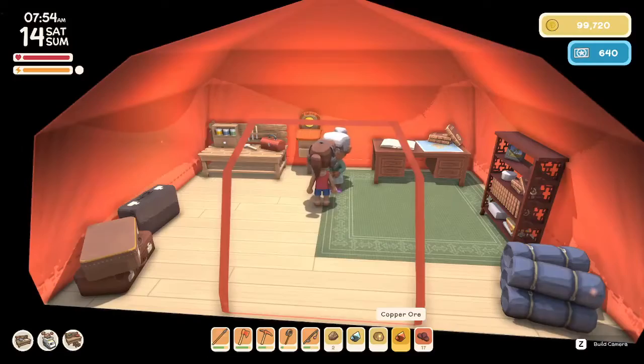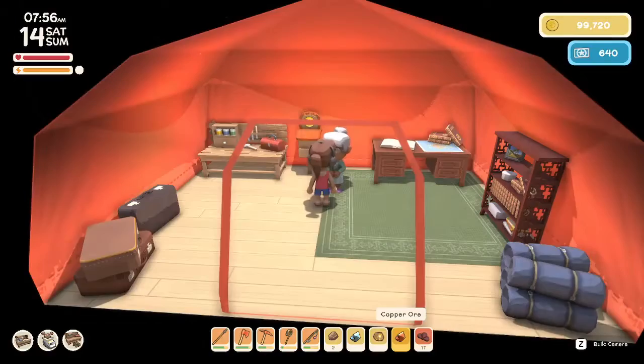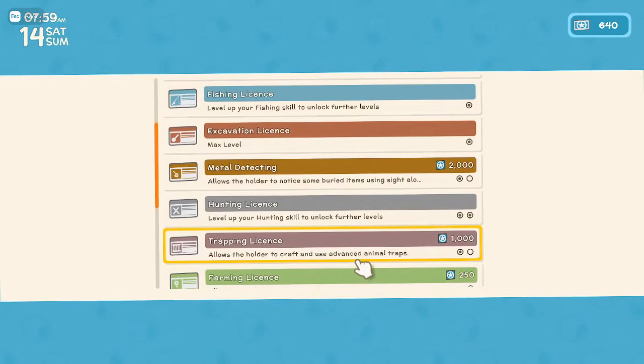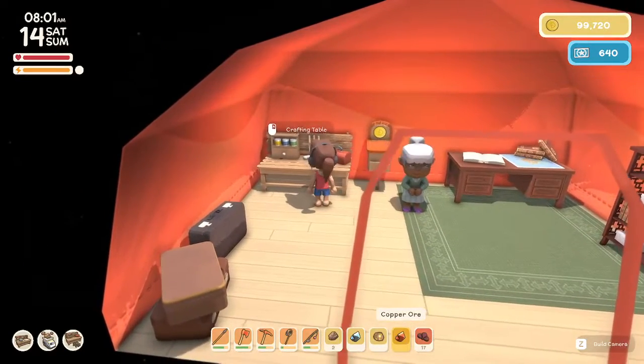Hunting license level two! We get a copper spear, we get a copper hammer, and we get the croc teeth bat. And the trapping license - okay, that's just advanced traps. So first things first, I think.